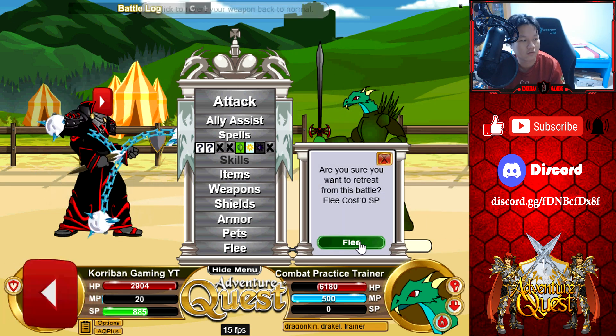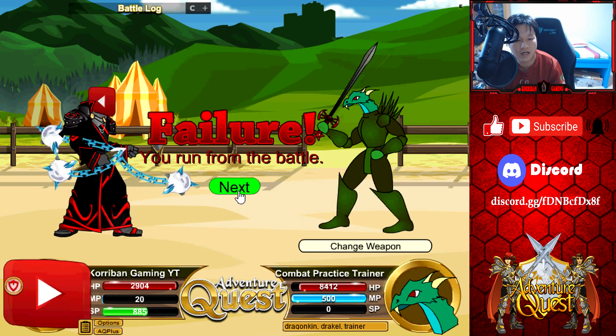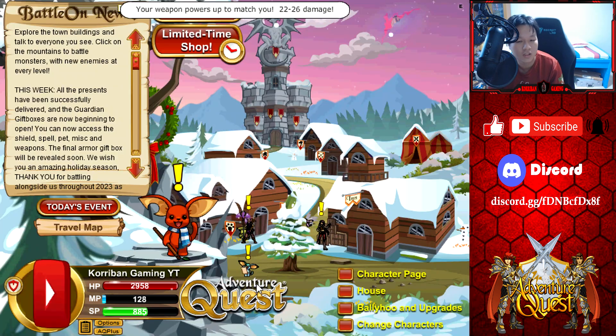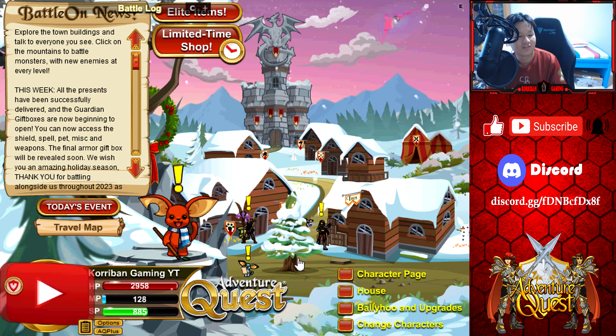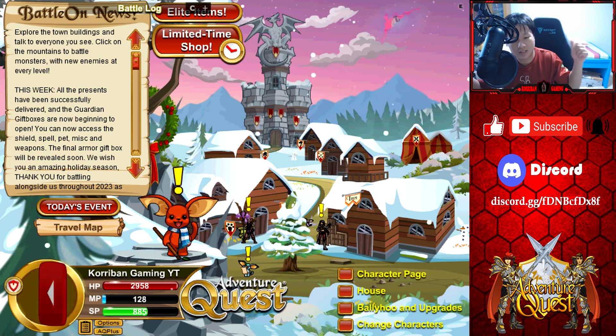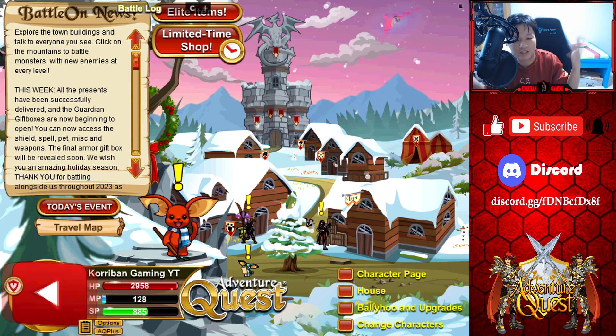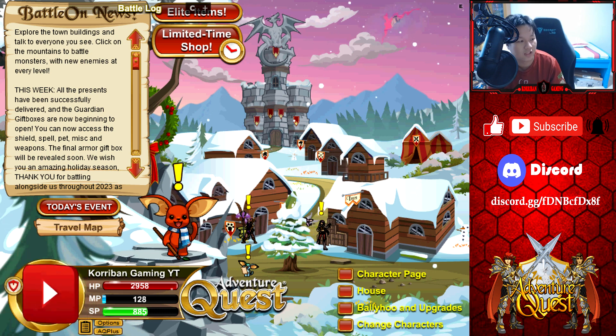Weapon is straight up better for warriors and rangers. Shield is usable by everyone — it's basically another triple shield, very good. Armor we haven't seen yet. Pet is kind of meh, miscellaneous item kind of meh. Overall a very very good release this time around — I'm pretty satisfied with everything so far. I hope to see you guys on Tuesday where we'll go through the armor — I'm very excited to see it. With that being said, I hope you guys enjoy today's lengthy Adventure Quest video. If you did, be sure to give this video a thumbs up and subscribe if you'd like to see more future content. I'll probably do some more showcases and other cool synergies I can do with the items once I get them figured out. Let me know what you guys think down in the comments below — till next time, I'm your host Korriban Gaming, peace out.